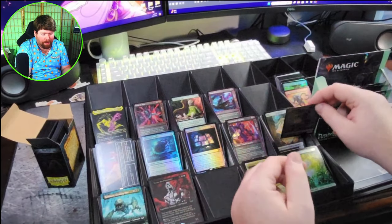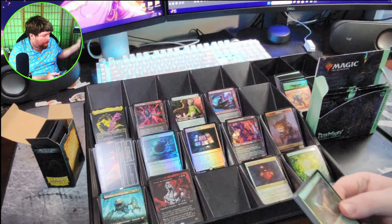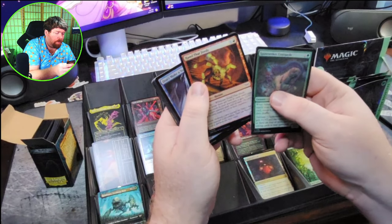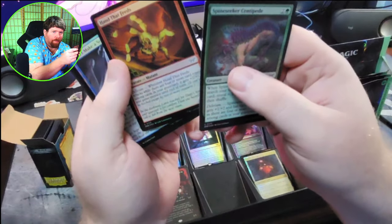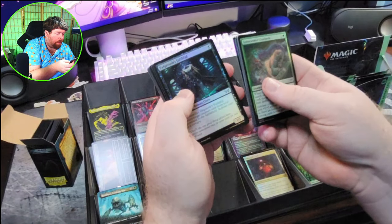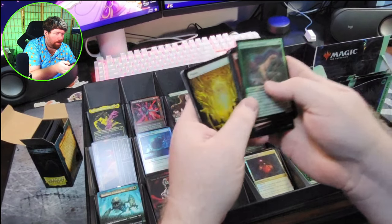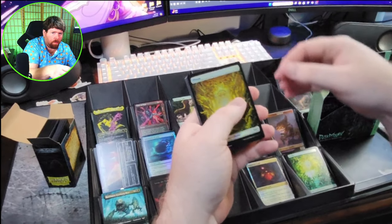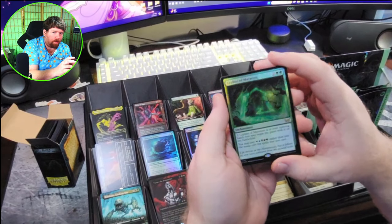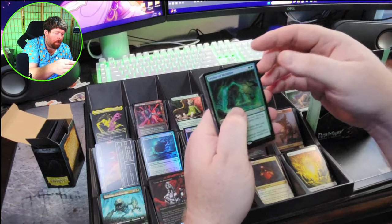Creepy Gremlin. Hand that Feeds — one of the creepiest artworks in the set. Fear of Surveillance. Fogaloss Faithful — that's going to be a really good uncommon, I think. Fear of Being Hunted, got Plains. And Leyline of Mutation — very nice. I think this is going to see a lot of play in Commander, so foils and alternate arts of this are going to be worth a lot. So we got Leyline of Mutation.